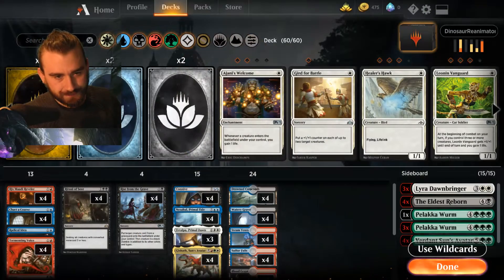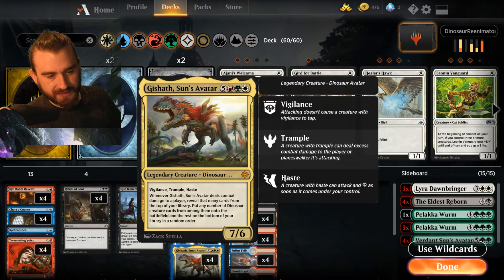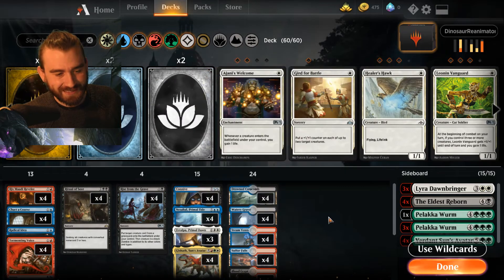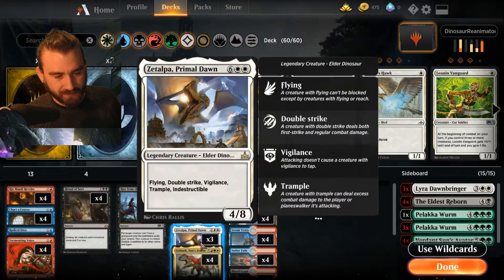It's maybe not the most competitive Reanimator list, but it's a kind of archetype that I wanted to show off. The reason I wanted to build something like this was because of this card, Gishoth, Son's Avatar. Whenever Gishoth, Son's Avatar deals combat damage to a player, reveal that many cards from the top of your library, put any number of Dinosaur creatures from among them onto the battlefield, and the rest on the bottom of your library in a random order. So I wanted to rig it so that if you play Gishoth and if you get the ability off, you kind of win the game.